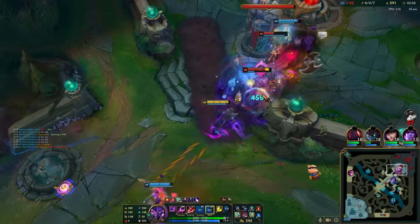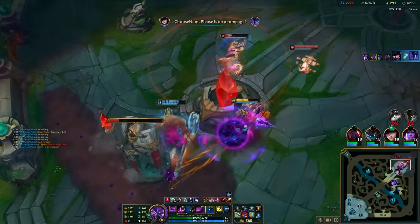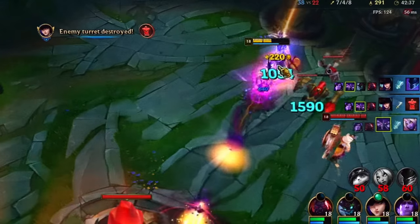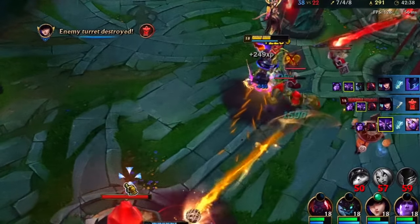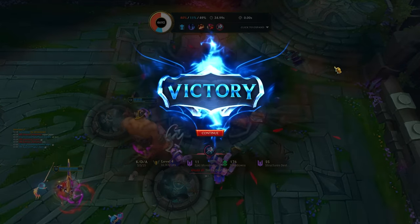The final fight was basically just a stomp. Scion kind of walked past the tower with his 10 billion health or whatever and we just rolled them. And was that an ult flash to kill Soraka one final time? Honestly, this first ranked game was way better than I expected.